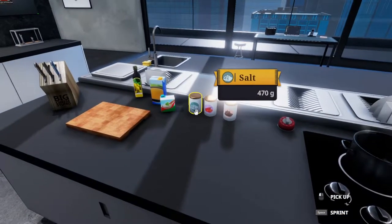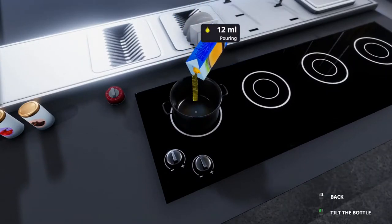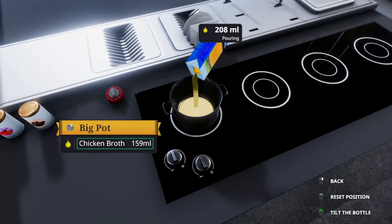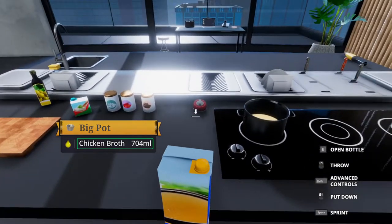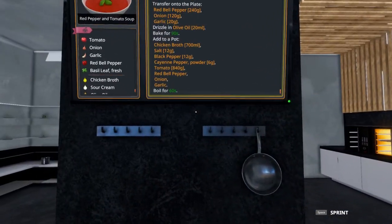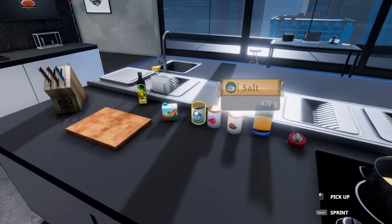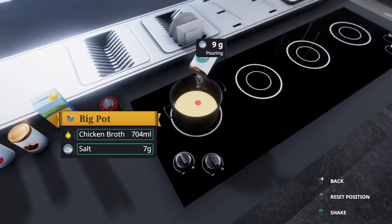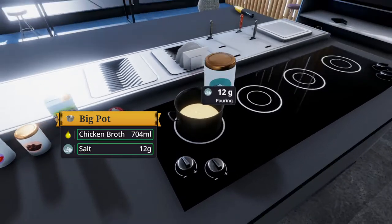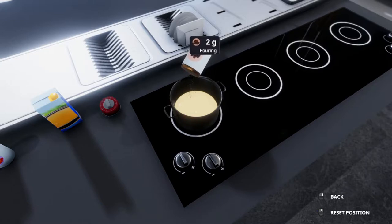So then I want to put 700 milliliters of chicken broth in the pot. We also want to do 12 grams of salt and pepper. Let's put it in order. I also want to check on our roasting items here in a second.